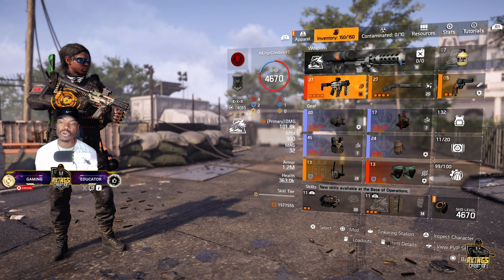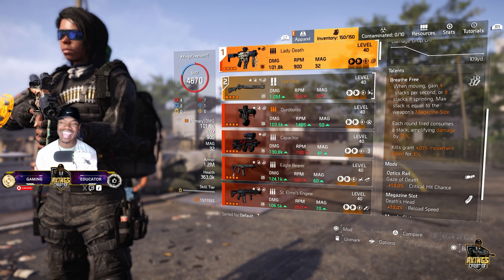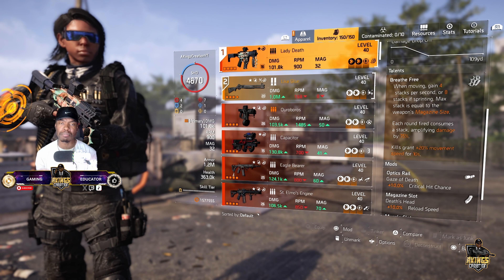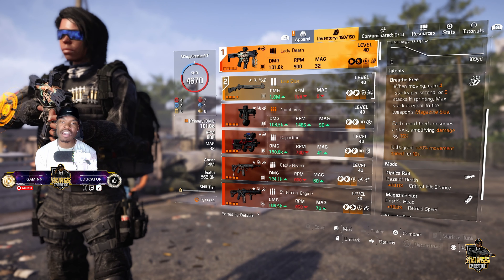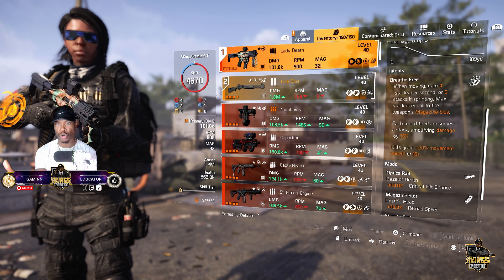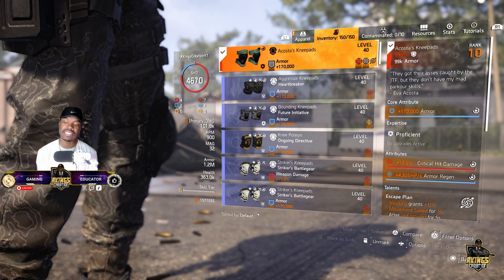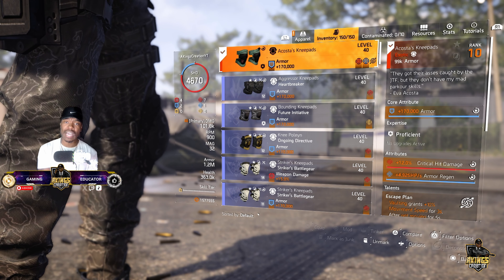Why does movement speed work so well with this build? Let's talk about the Lady Death. Its talent, Breathe Free: when moving, gain four stacks per second, or eight stacks if sprinting, with max stacks equal to the magazine size. The point is — if you have faster movement speed, you are more likely to increase your Lady Death stacks and get more damage. The more stacks you have, the more damage you put out, and that's why it works with the new exotic knee pads, since it increases your movement speed when you vault.